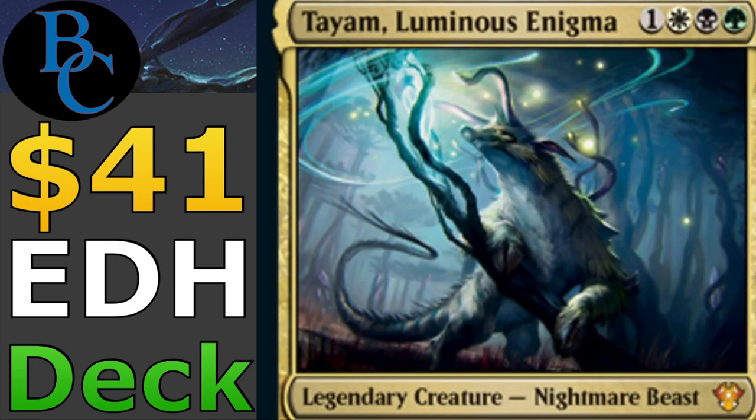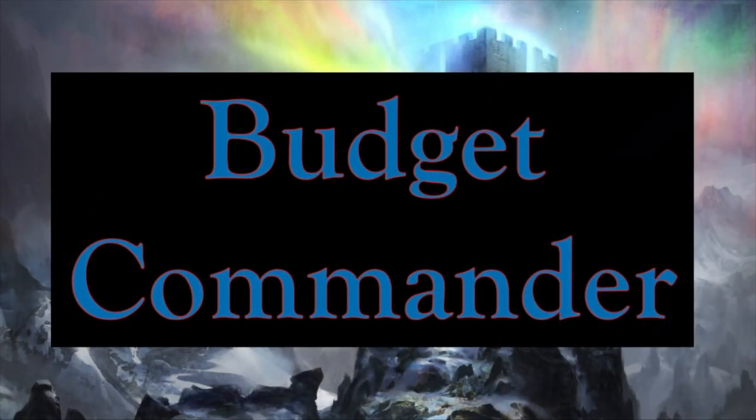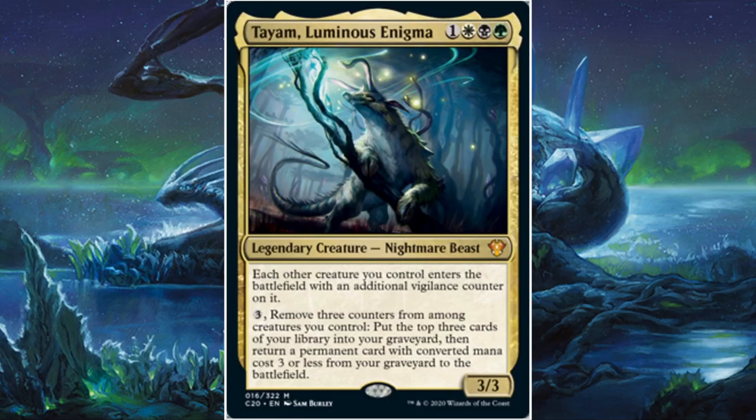In this video, I'm going to show you how you could build a $41 Tyam Luminous Enigma Commander Deck. Quick disclaimer: the total cost of this deck is just under $41 as of the day of recording. Prices were checked using mtgstocks.com. However, that cost of $41 is excluding the commander as well as the basic lands in this deck.